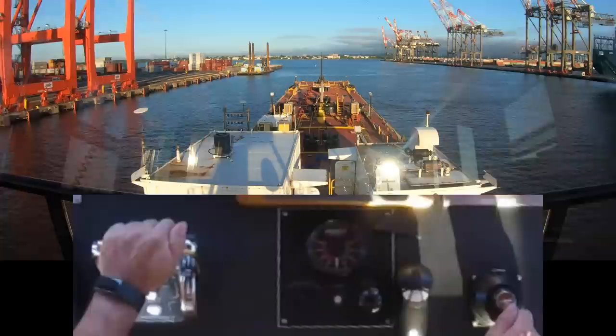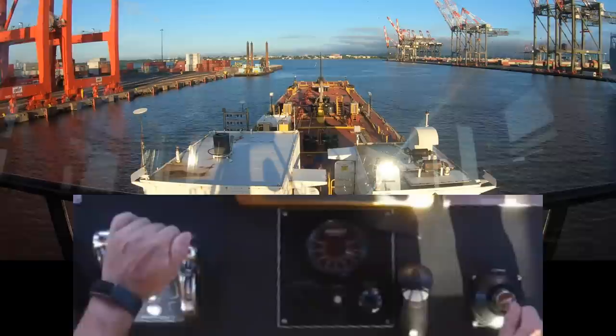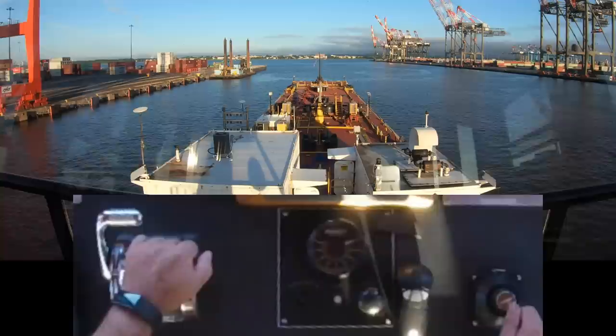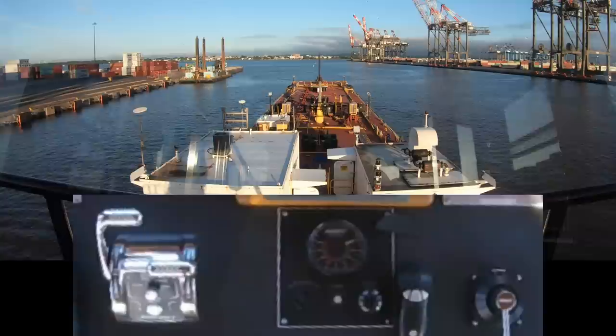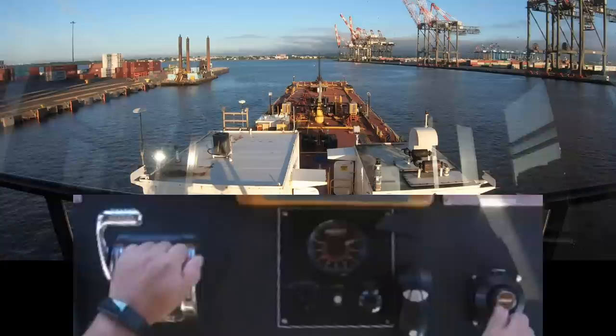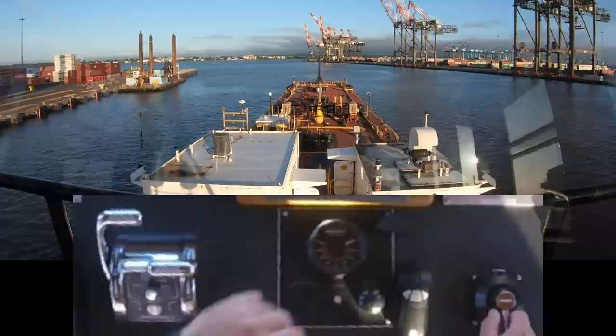Now we're down to 3.8 knots, so I'm going to start my turn. Hopefully I've calculated this right. I take my starboard engine out of gear and give more power to my port engine to get us swinging. All the time I'm keeping an eye on that dredge tied up at the dock because I don't want my stern to swing over onto the dredge. I want to get some movement forward so that I don't hit that dredge. I'm going to be backing on the starboard engine pretty soon — I just want to give myself a little bit more room.